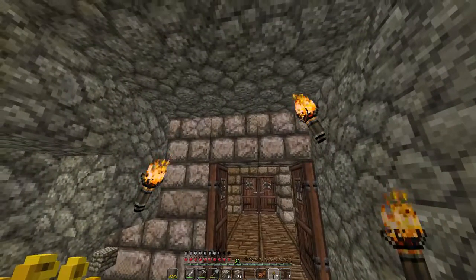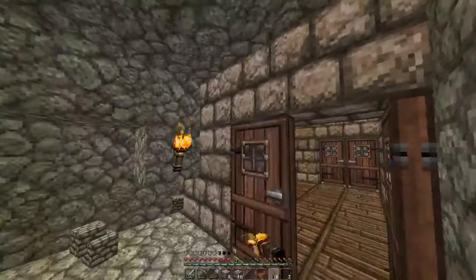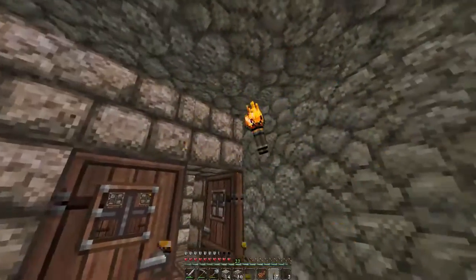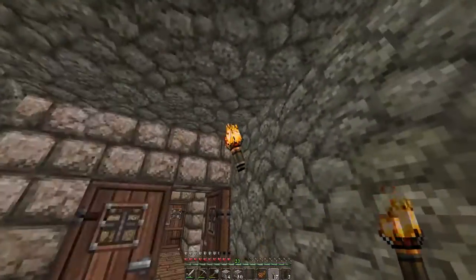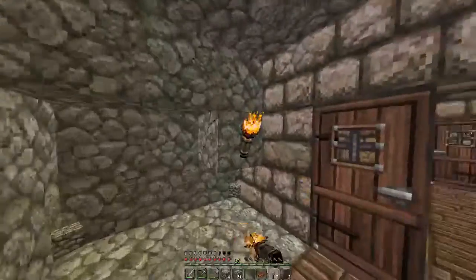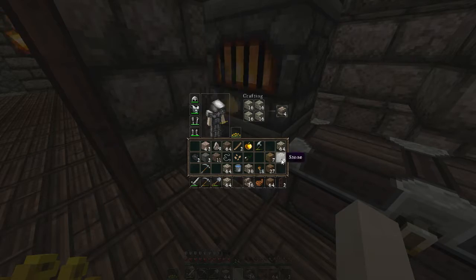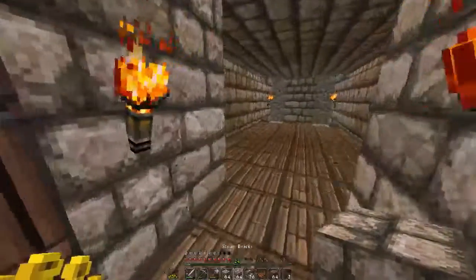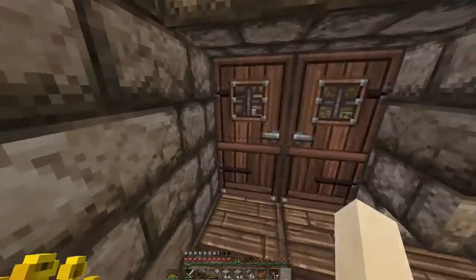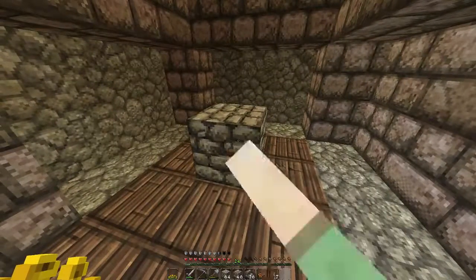Why can't I place a torch up there? Oh, I can't place the torch there — wait, I can place it there but not here. Maybe because it's stairs — yeah, it's definitely because of that. Also, this is a good resource because you actually get some XP for smelting these. Tip number two in the series. This is basically how this place is gonna look — the enchantment table room. This is where the enchantment table is gonna go.